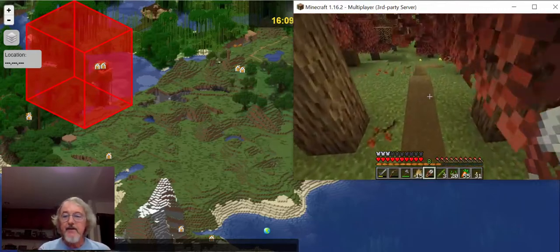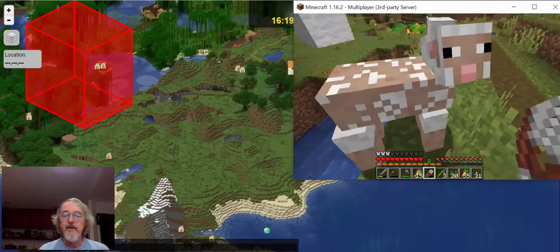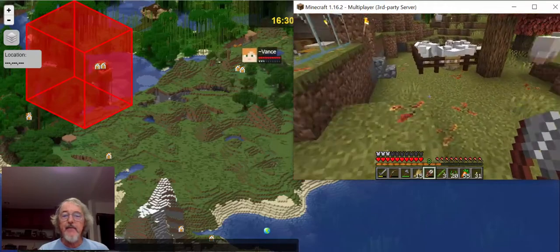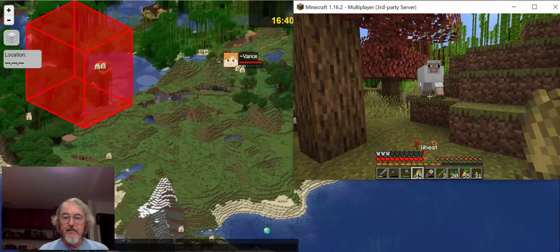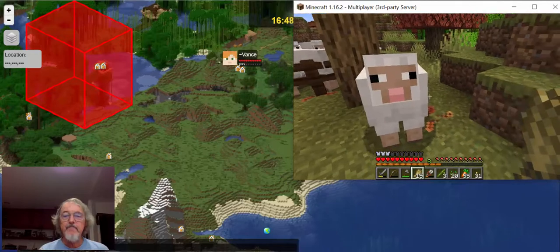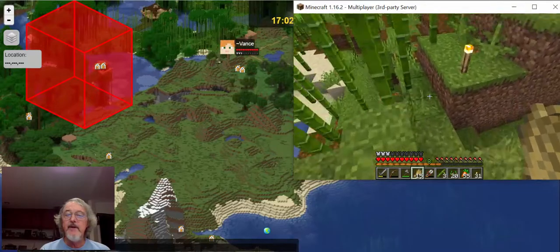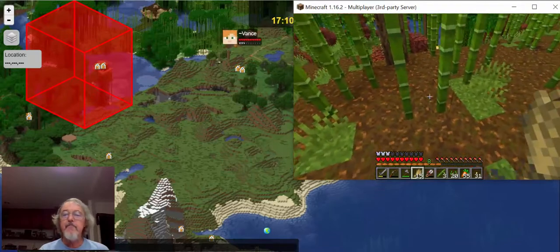I'm going to backtrack a little bit and show you where I got these guys. I got a lot of sheep out here. I brought them over here. You bring them by showing them something — like wheat in your hand. Something before I leave this place: let me find a torch. Let's see if the sheep will follow me here. I'm going to take him to some other sheep. But before we go there, I want to show you the pandas that live over here.